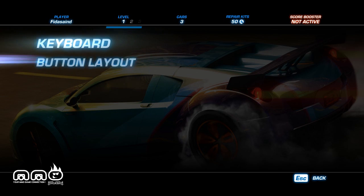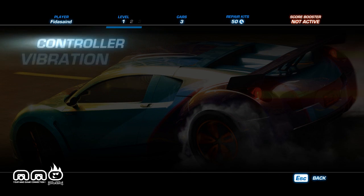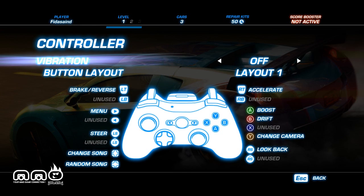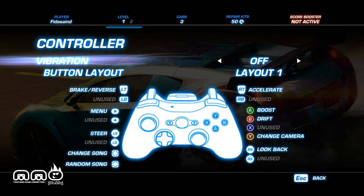Checking out the settings — it does have options for keyboard and mouse as well as a controller. I did have a little bit of issue with the controller, which we'll see in a bit. You can see the controller options; it uses an Xbox 360 controller. You've got boost, drift, change camera, look back, and then the other joystick controls the car.